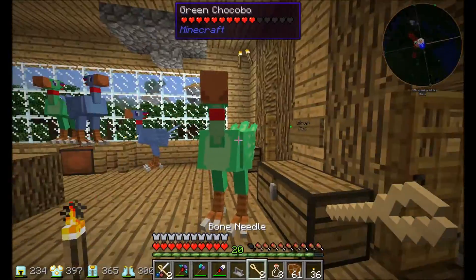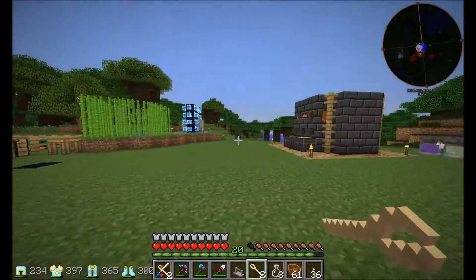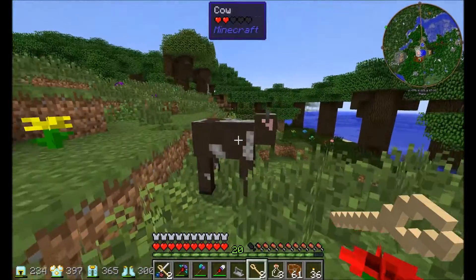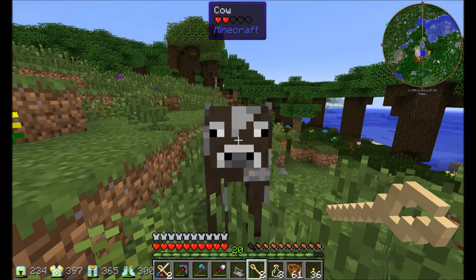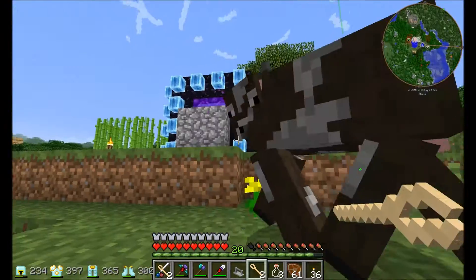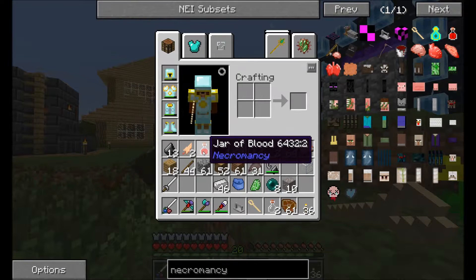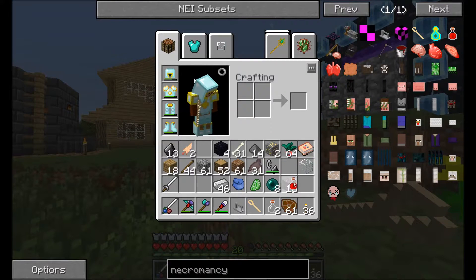I believe you can do it on any mob, not just default ones, but just to be safe let's do it on this cow if it has enough health. I think you just right-click it or whack it. Apparently you just whack it. We lost the bottle — cool, we got a jar of blood. Nice.